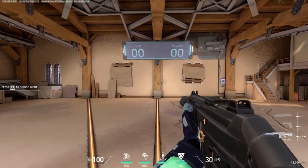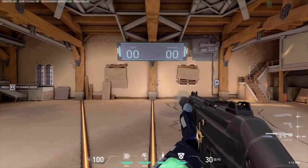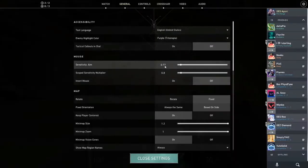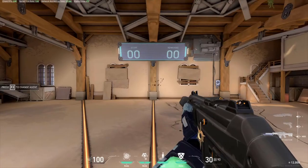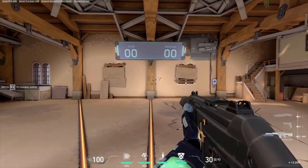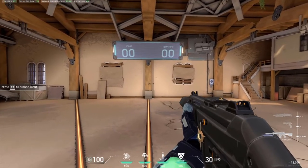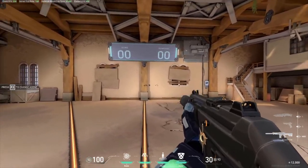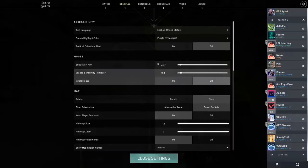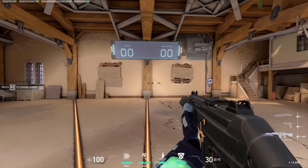Say I am overshooting and I'm shooting too far and can't control my aim too well — I'm going to want to lower my sensitivity so that it doesn't go as far. Or say I am undershooting and I want to go back to the middle but I'm not making it — I'm going to want to increase my sensitivity so I can actually hit the middle.